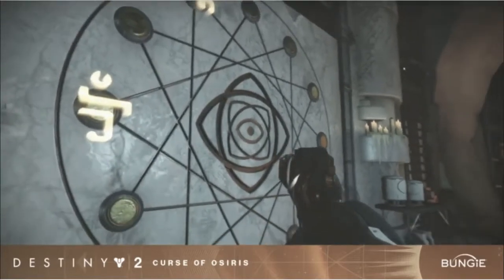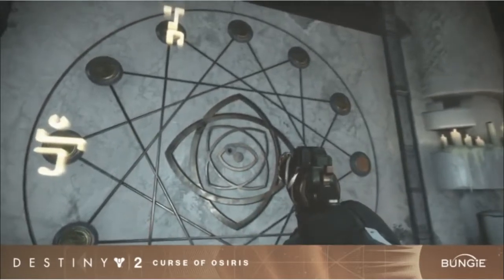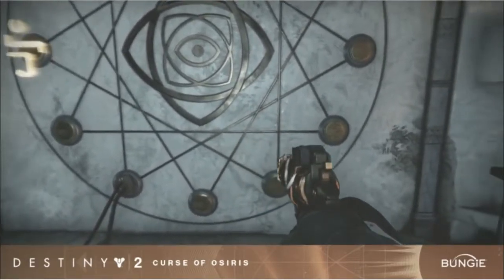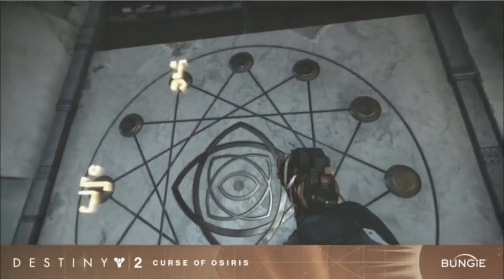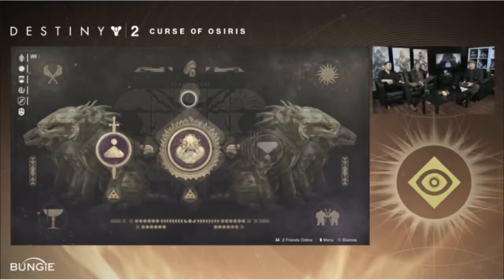In the Lighthouse, there will be a circular formation off to the left. It is full of circles, and each circle has an Egyptian hieroglyph on it. Some are already there. Each hieroglyph represents a weapon you can earn. In total, there are 12 different weapons available here, each being a modded Vex technology. You can earn these weapons after the campaign through optional quests — you gather pieces of Vex technology, come back to the Lighthouse, and forge your weapon.